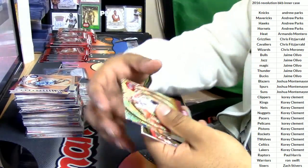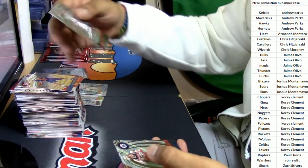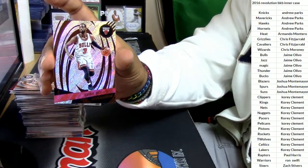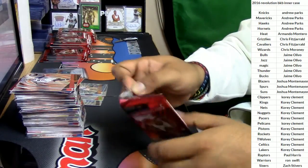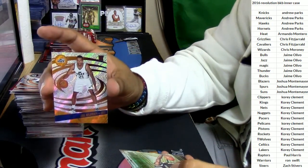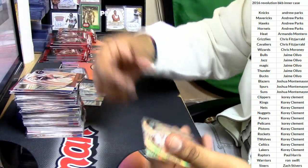Kevin Love for the Cavs. Henry Ellenson for the Pistons. DeMar DeRozan for the Raptors. Marcin Gortat for the Wizards. Zebo — Zach Randolph. Dwayne Wade for the Bulls — I hate seeing him in a Bulls uniform, mostly because he looks good in it. Andrew Wiggins, Timberwolves. Joel Bolomboy, Jazz. Karis Levert for the Nets. Goran Dragic, Heat. Ricky Rubio, Timberwolves.